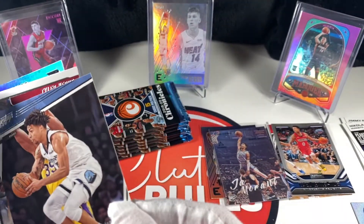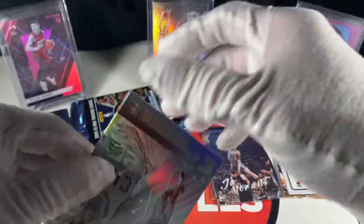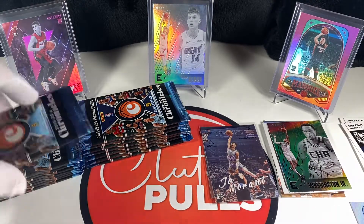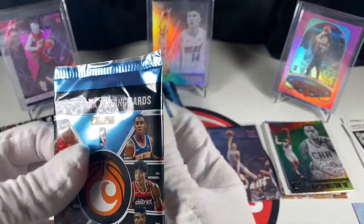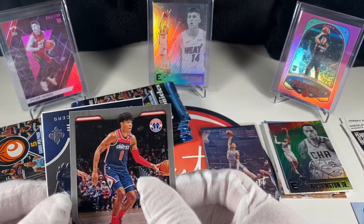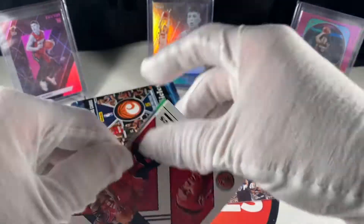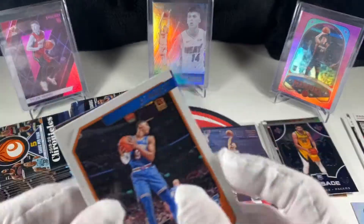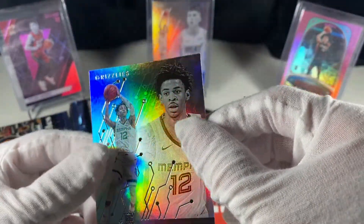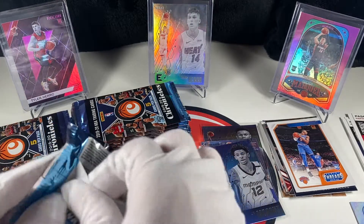Tyler Hero's been playing out of his mind. I've always liked his game a lot but to show up like that in the playoffs — he looks really good. A lot of these rookies, it's basically like their second season too, so it's kind of weird with all the time off. We got Rui, a Goga Crusade, Siakam, RJ, and Ja Essentials — love these Essentials cards. A couple packs in and we already have two Ja's and a Zion — not bad at all.